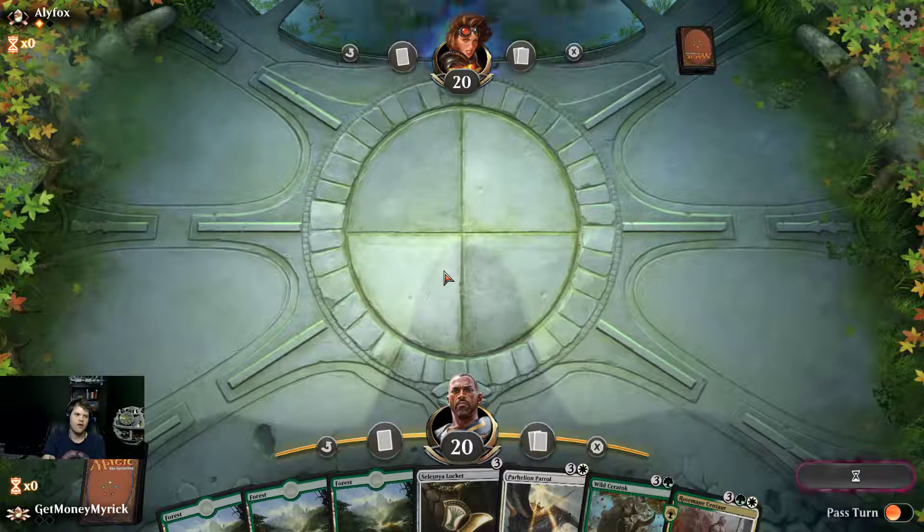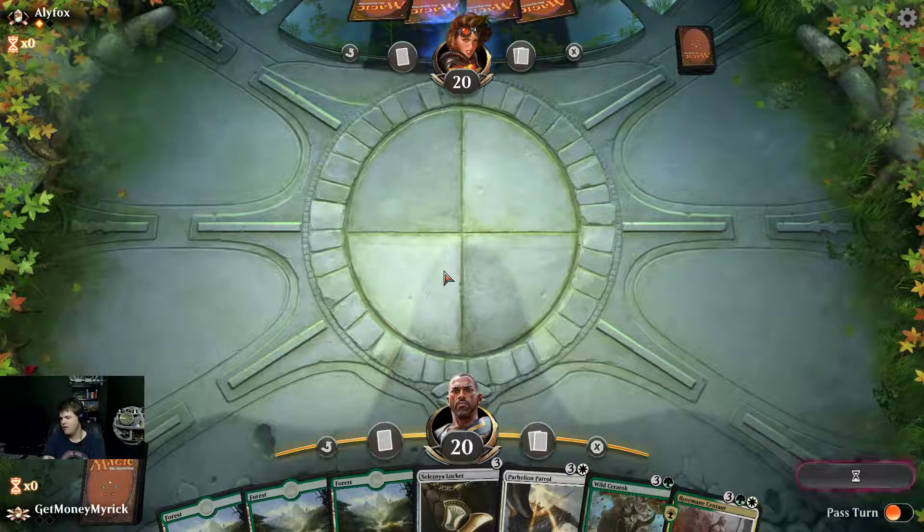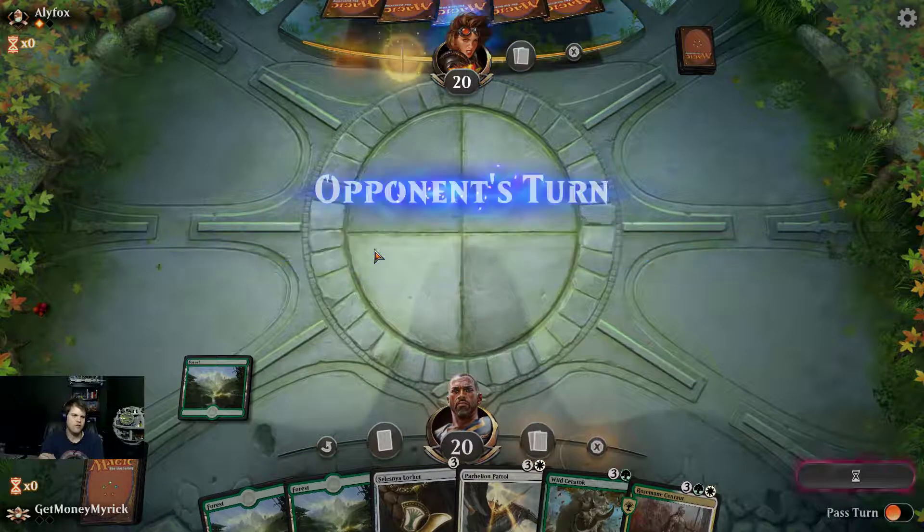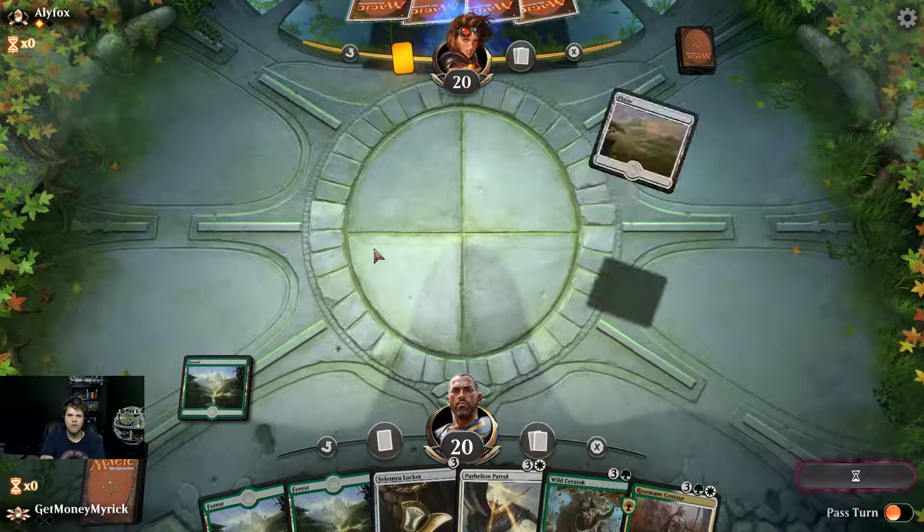We've lost to a Boros deck before, but they mulliganed down to five. If he has Healer's Hawk, Skylight Legionnaire — we're in trouble for a while.